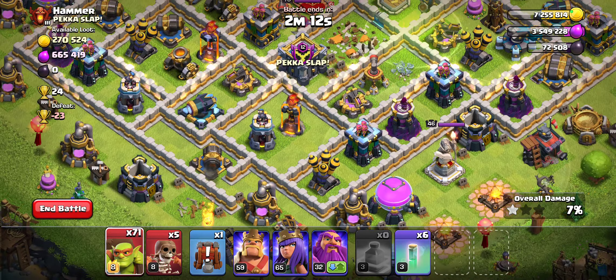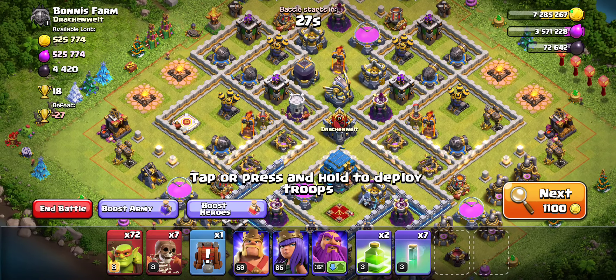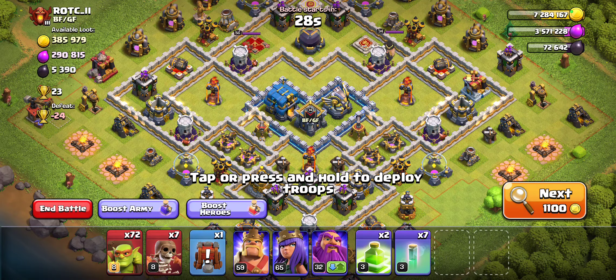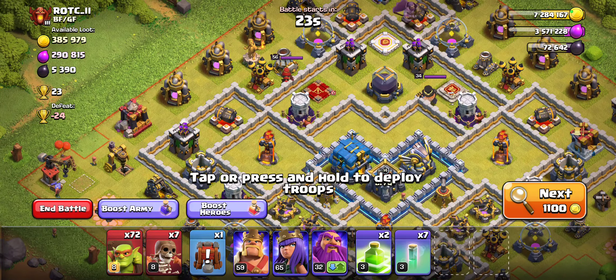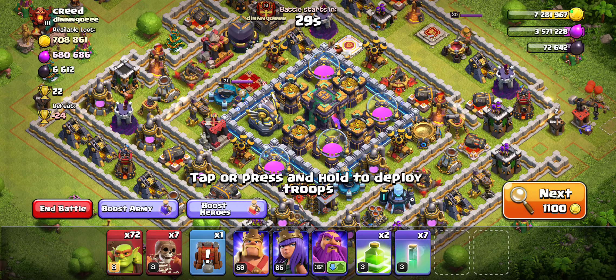We're going to pick up another 6k Dark Elixir. What I meant to say earlier — the thing I'm a little disappointed about is that we still need to use troop space. We need to still buy super troops. If we don't need to spend money on troops, why do we need to buy super troops? It's a little frustrating for Sneaky Goblin users, but I guess it can't be too easy.